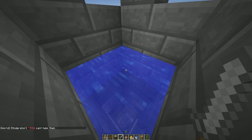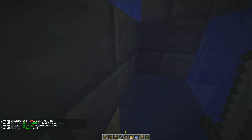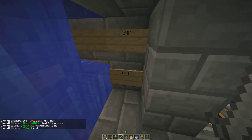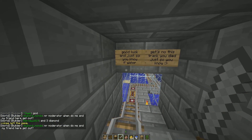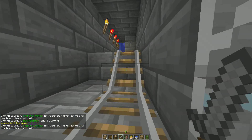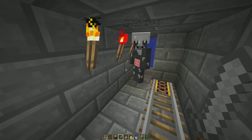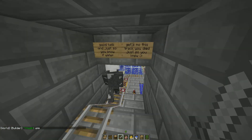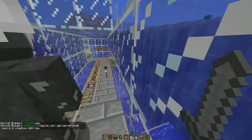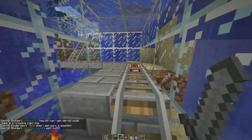Maybe I went too far. There we go. So this is our little escape track here. I like this. I'm assuming there was a cart there, so you hit the cart and it will take you down and get you out. That is badass.